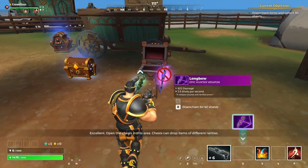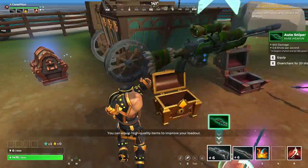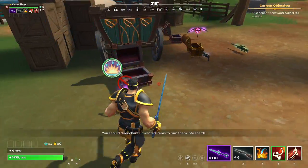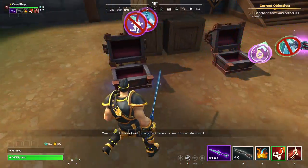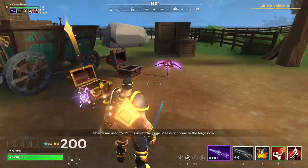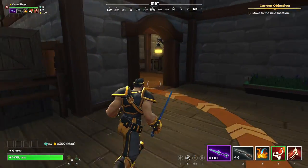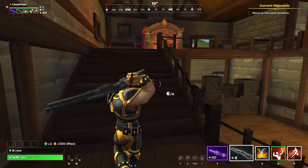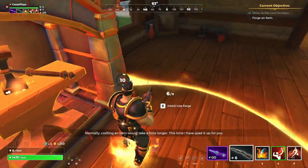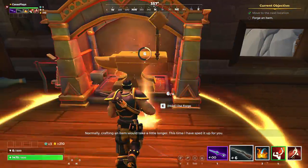Open the chests in this area. Chests can drop items of different rarities - you can equip high quality items to improve your loadout. Unwanted items can be turned into shards. Shards are used to craft items at the forge. Please continue to the forge now. You can have a primary weapon and craft an item there.